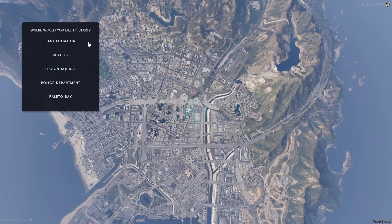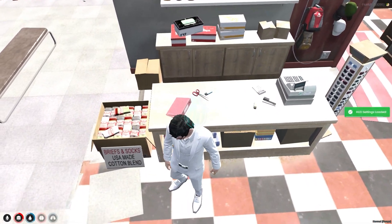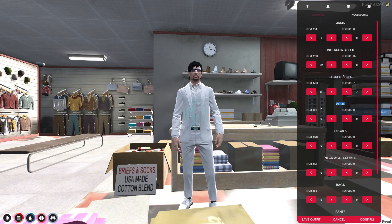We've joined the server back. Now we go to the last location and open the clothing menu. As you can see, the numbers have all increased — let's check out the jackets first, going to 596.